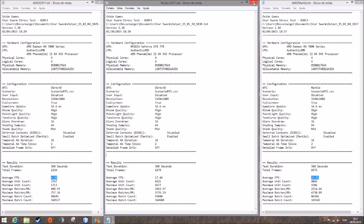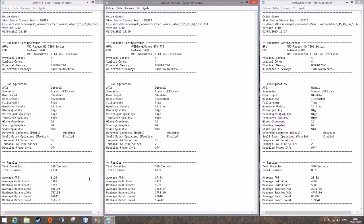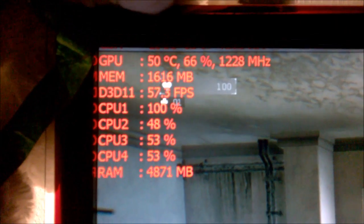I've been investigating this and it is a very serious problem for AMD on DirectX 11. What I'm trying to say is that NVIDIA on DirectX 11 has much better optimizations, which results in much better frames.